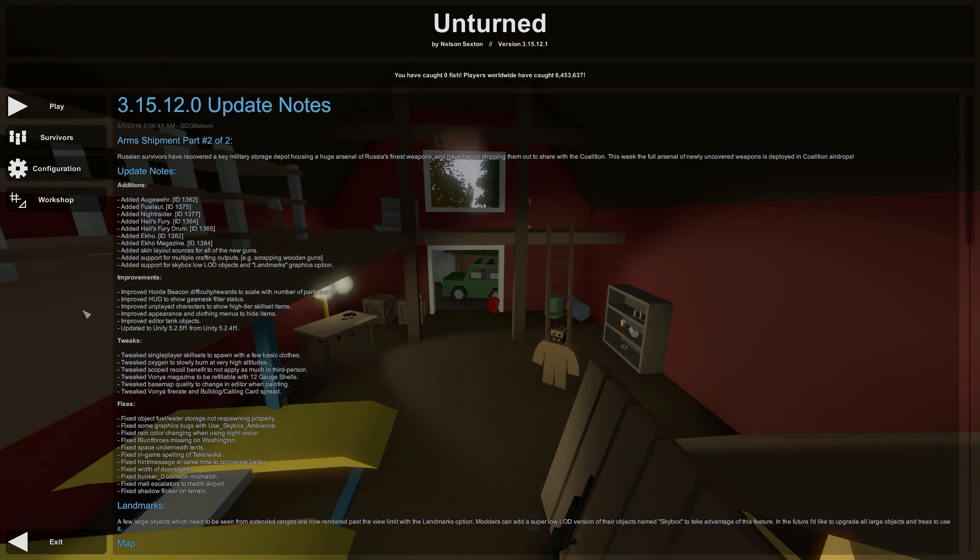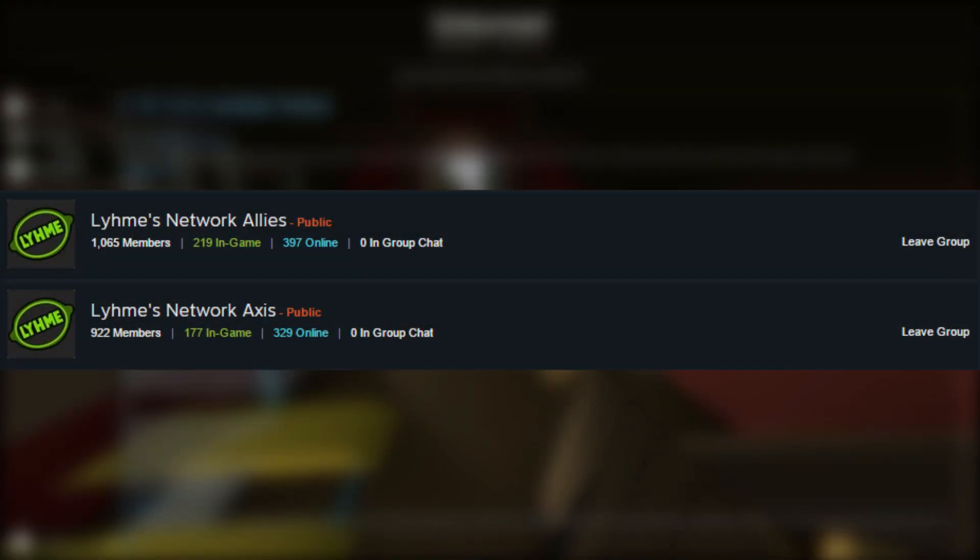I gave you guys the IP but I need to show you guys how to join these Steam groups as well for all of this to work out correctly. The first thing you guys need to do is join these two Steam groups: the Lime Network Allies and Lime Network Axis. The Allies is the United States and the Axis is Germany. You guys will need to join both of these no matter what.